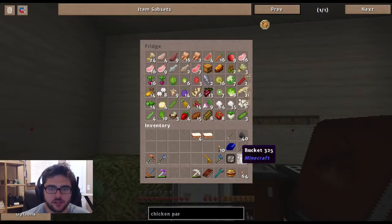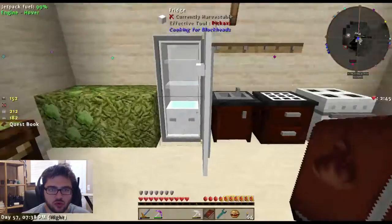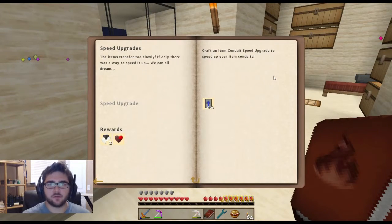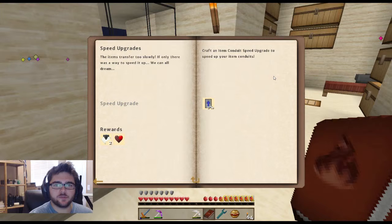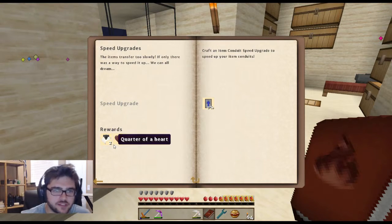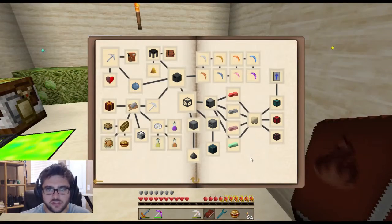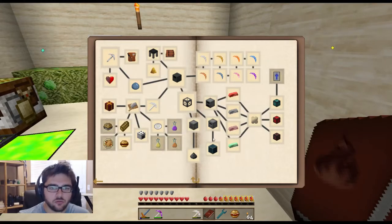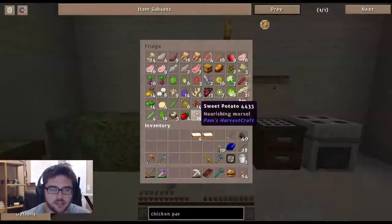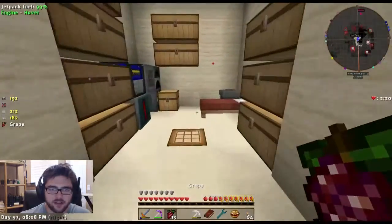Chicken parm needs cheese, which requires milk - 20 buckets of milk, which is crazy. We don't have any milk and I've only got two buckets, so I can't do that all at once. I could make a speed upgrade - craft an item conduit speed upgrade to speed up your item conduits. I'm not too crazy about that. We're really close on the grape juice, but it's nighttime again.